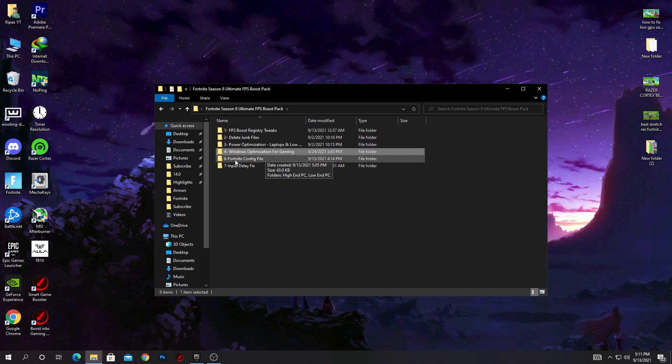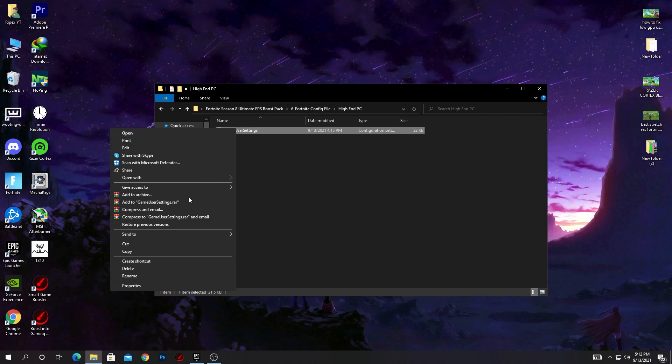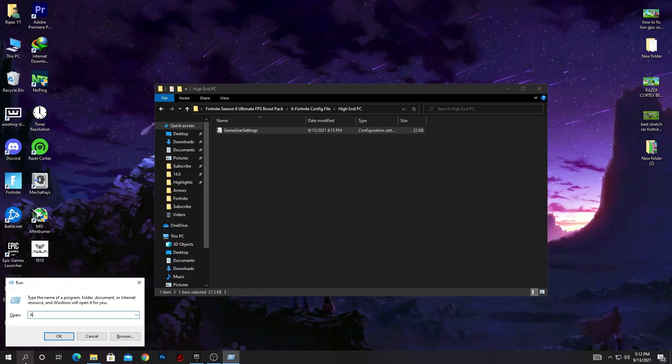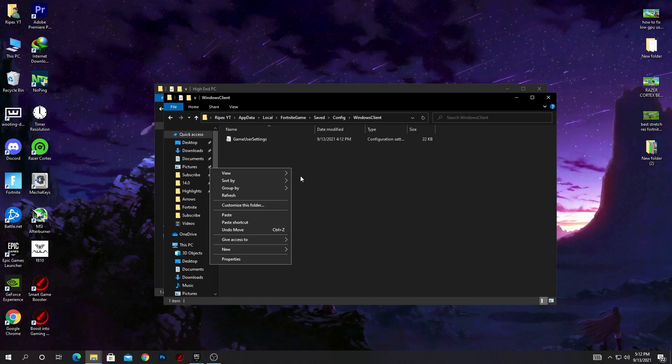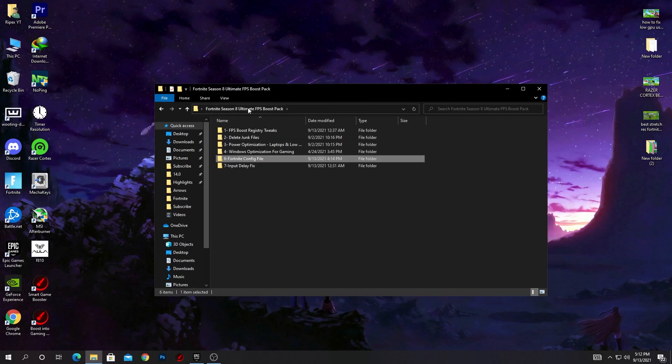Go back to the main directory. Here is the Fortnite config file settings — I made this myself. There's a version for high-end PC and one for low-end PC. If you have a low-end PC, go with the low-end config; if you have a good PC, use the high-end one. Right-click and copy the file, then open Windows Search, type 'Run,' type '%appdata%' in the Run tab, press Enter, go to 'Local,' find the 'FortniteGame' folder, then 'Saved,' 'Config,' 'WindowsClient,' and paste the file there, replacing the destination file.